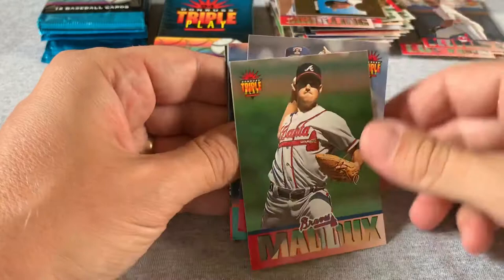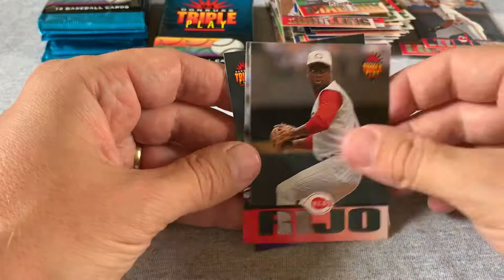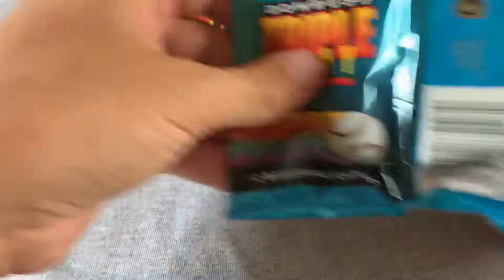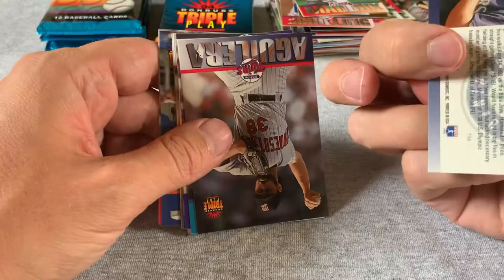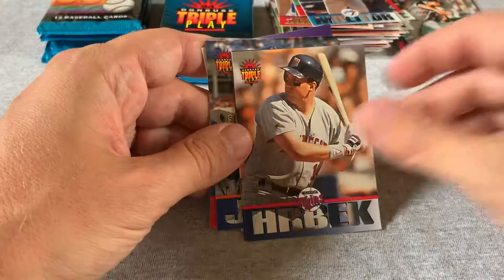Another Charles Nagy. Edgar — no, Tino Martinez. Paul Molitor, pulled a couple of those. Kent Hrbek, Dave Justice again, and Galarraga number four or five. Jeff Conine at the end there.